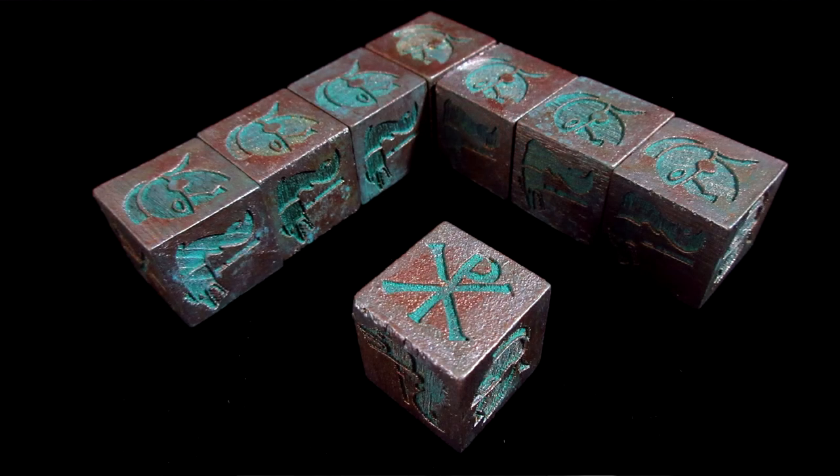My Roman style dice I made just recently. I had them burned on my buddy's laser cutter, then went back and painted them up with some weathering to make them look like old copper — like Roman dice. I used the GW Nihilakh Oxide and some copper paints to do these. I'm really excited with how they turned out and can't wait to use them.